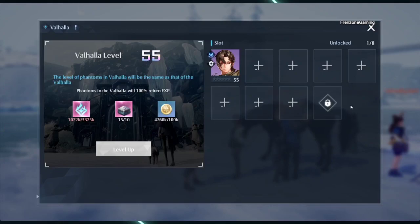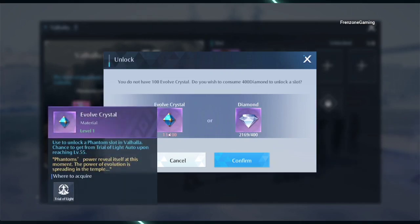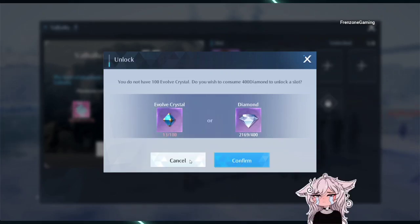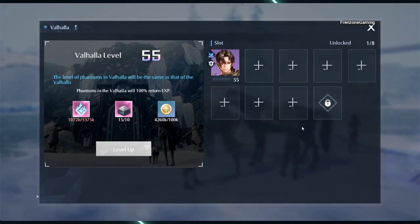A quick tip: there are limited slots here. Tapping on this icon will enable you to unlock more slots, but at the cost of diamonds — 400 diamonds. And it's not just diamonds; sometimes you need evolve crystals, which you can also get from Palace of Light. What you need to take note of is the more slots you unlock, the more expensive it gets. It can get as high as 1,000 diamonds, and I'm not sure if that's the maximum.